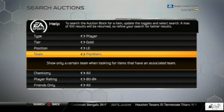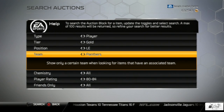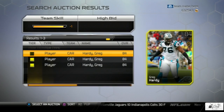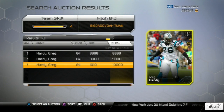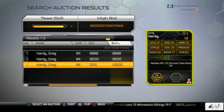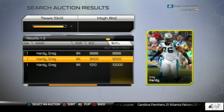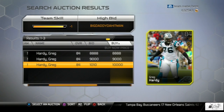Moving on to the left end position — I only have one player for each of the next few positions, so I apologize about that. Here you're going to see Greg Hardy going from about 9,000 to 10,000 coins with only three cards up. I realize 9,000 coins isn't a whole lot but if you have this card just sitting in your reserves, you could list it, sell it, open a pro pack, and who knows — maybe you open a card like the new fantasy 99 overall JJ Watt.